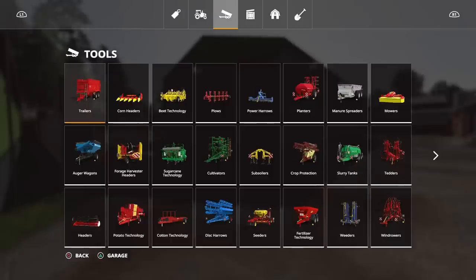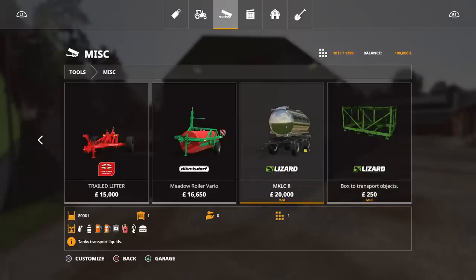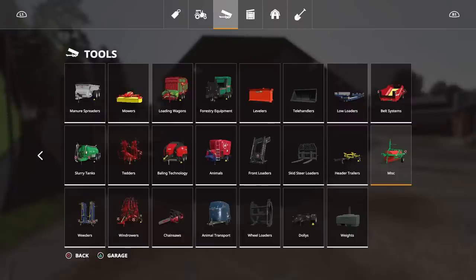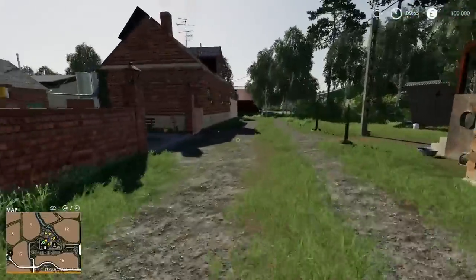We've also got the MKLC-8, which is a mod that's been added in by the map maker. If we go to miscellaneous, we've got the MKLC-8 for 20,000. That will do water, milk, fuel, liquid fertiliser, herbicide, slurry, and digestate, plus a box to transport objects — and that's what I was talking about for transporting the flour, cheese, and oil containers. Those are provided by the map maker, Shabba FS, which is rather cool. What I'm going to do is grab the pickup and try to get around as much of this map as we can. This is going to be fairly long — I don't really want to have to do this in two parts.